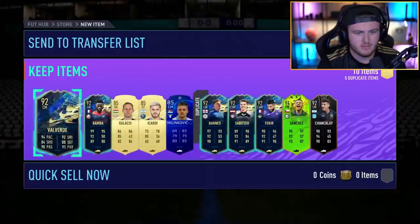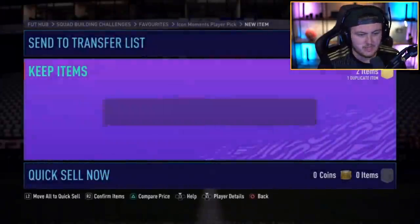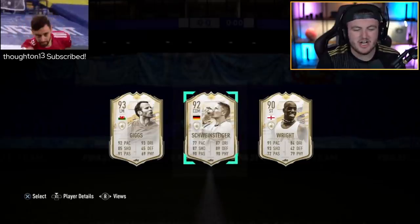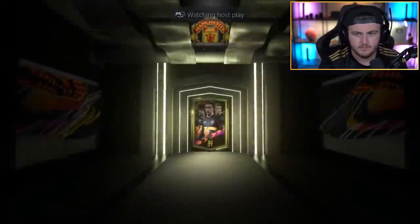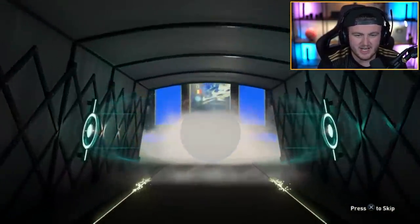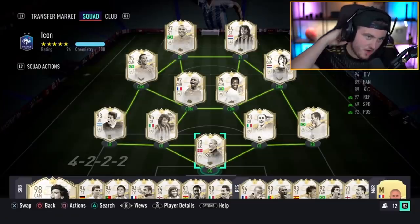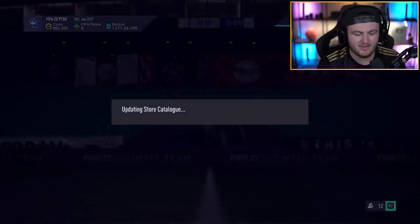Icon Moments player pick — what are we saying here? Eto'o. Not bad. These Icon Moments player picks are usually pretty bad, so to get Eto'o is not too shabby. Another Icon Moments player pick — Schweini or Giggs. I'd go Schweini just for the image — he's kissing the World Cup, it's beautiful. We've got Don's 92 plus now. Another Mertens, not surprised. No Sterling though — that's the first time I've actually seen Sterling in packs. Sterling is a win. Modern Fury's full icon moments team is fully untradeable just from doing the 85 times 10 grind — that is absolutely crazy.